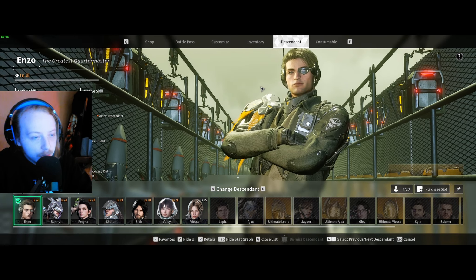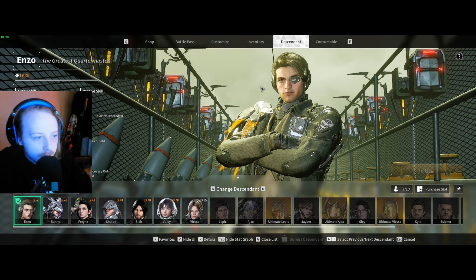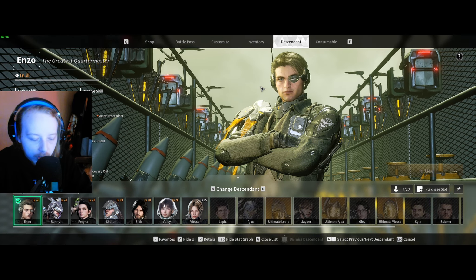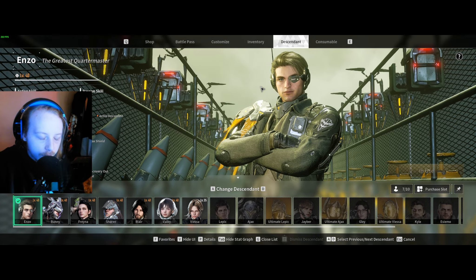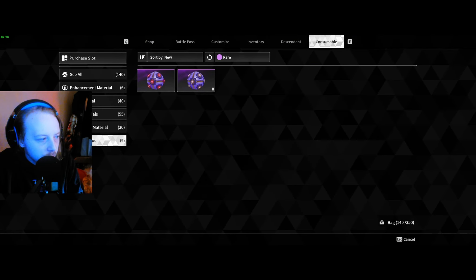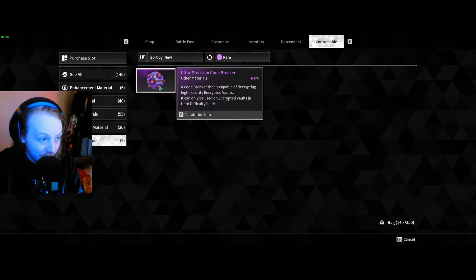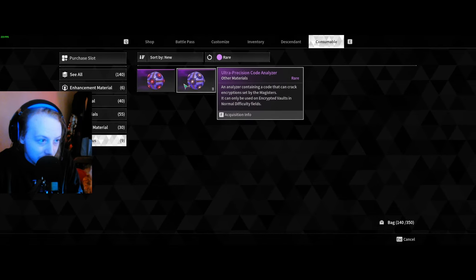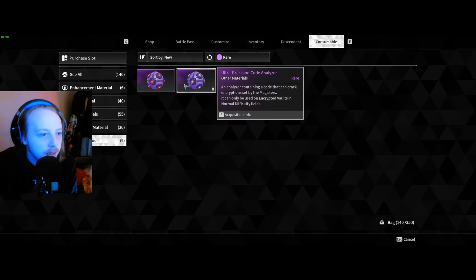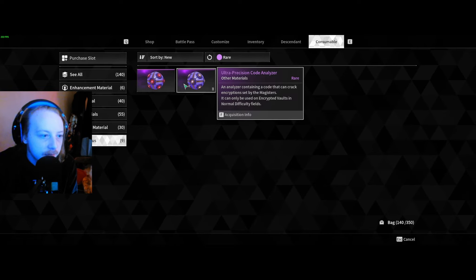What's going to happen is Enzo is going to allow us to farm these little encrypted vaults. We play these little mini games and it's going to give us an option to left click or right click, and we're going to get Kuiper shards - a good amount of them. In your consumables, scroll all the way down to find the ultra precision code breakers - analyzers containing a code that can crack encryption set by the Magisters, only usable on encrypted vaults in normal difficulty fields.